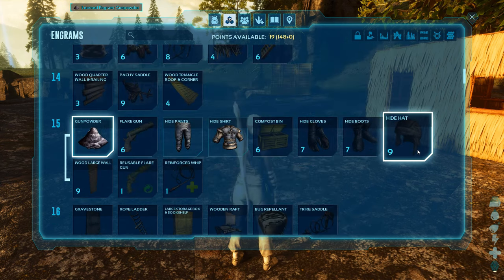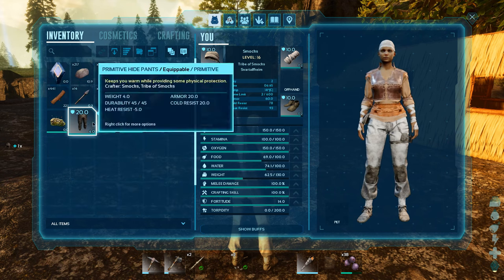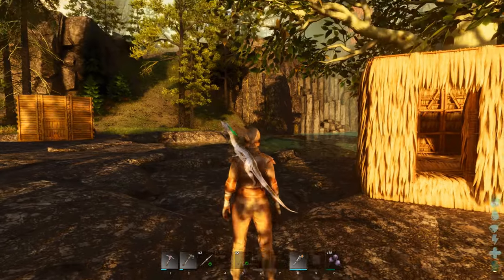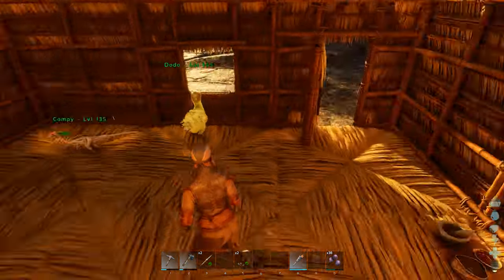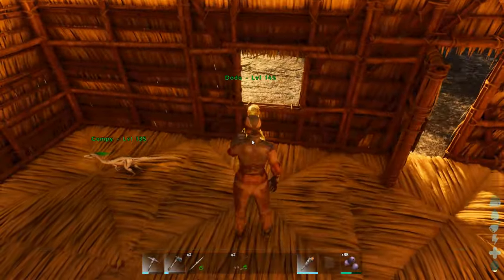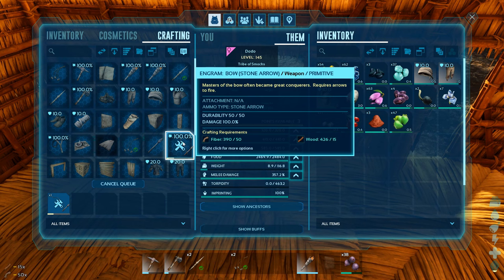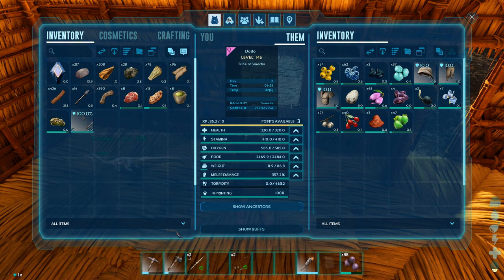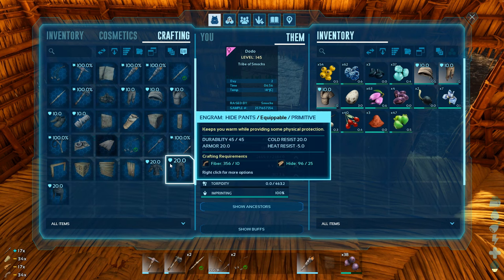Let's get the gunpowder. What else - let's do a hide hat as well. Even though apparently I'm just completely overheating when I wear the hide - oh, not now apparently. Who knows honestly. I think I want to brave going up to see the white tree place. Compie you stay here, everybody is on passive please. Dodo, can you please hold some of this. Did I make a bow in the end? I didn't - that was silly of me. I definitely need the bow. We've got some arrows but I can always make a few more - 39, yeah that'll do.